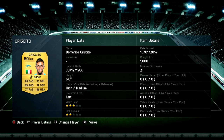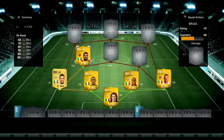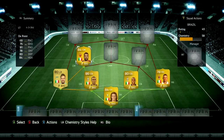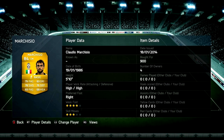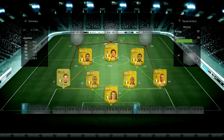Starting off in the next CM position we've got De Rossi. He's a good strong player, really good at defending, really good at going forward as well — an all-round type of player. In the next CM position we've got a similar all-round player, cost me 900 coins, and his name is Marchisio. He's a really good player too.